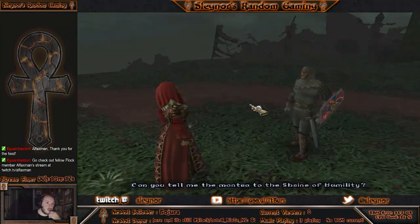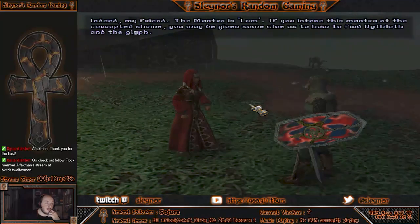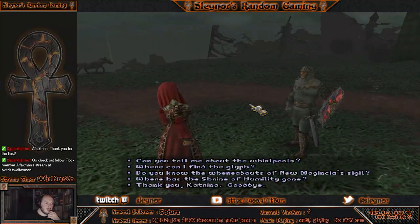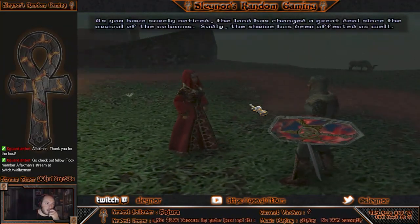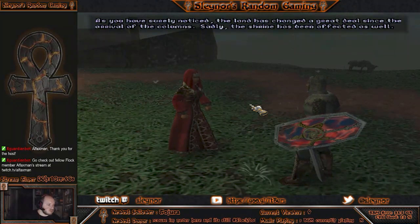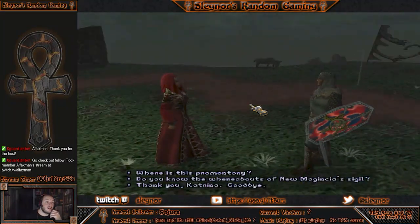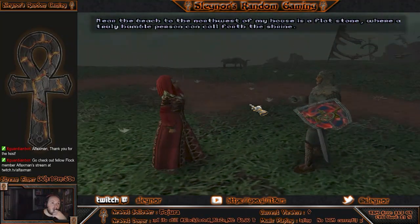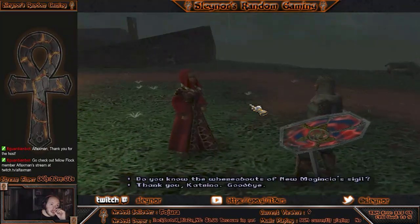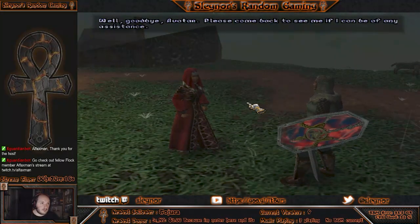Can you tell me the mantra to the shrine of humility? Indeed, my friend. The mantra is — if you intone this mantra at the corrupted shrine, you may be given some clues as to how to find Hiploth and the glyph. Where has the shrine of humility gone? The land has changed a great deal since the arrival of the columns. The shrine has been affected as well. If a truly humble person stands on the promontory to the north, the shrine will be revealed to them. Near the beach to the northwest of my house is a flat stone where a truly humble person can call forth the shrine. Thank you, Katrina. Goodbye, Avatar. Please come back to see me if I can be of any assistance.